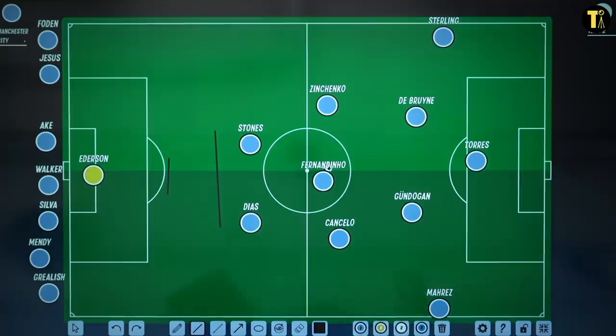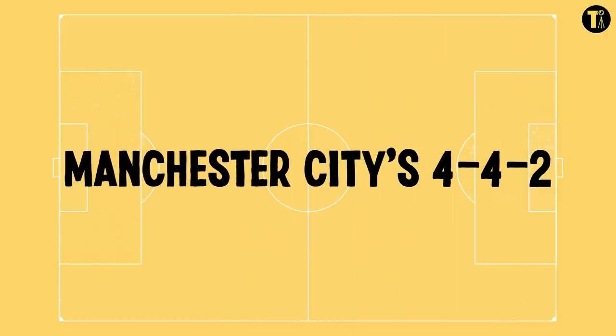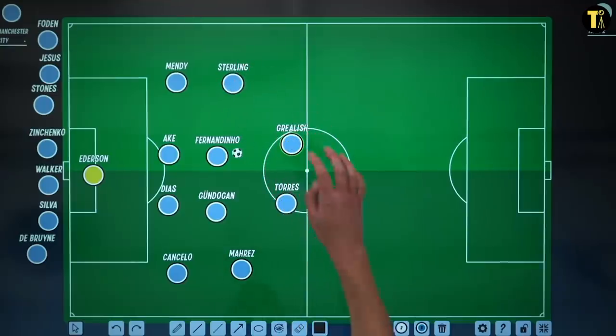The full-backs, when it's appropriate, can then make overlaps or underlaps, and the whole thing is meant to be completely fluid with rotations all over the place. But it's become a 4-4-2. This is how City lined up against Spurs in their first game of the season — the 4-4-2. Jack Grealish isn't a striker, and Ferran Torres is more of a winger who plays inside, but you've got Sterling, Mahrez, Torres and Grealish all as attacking players.